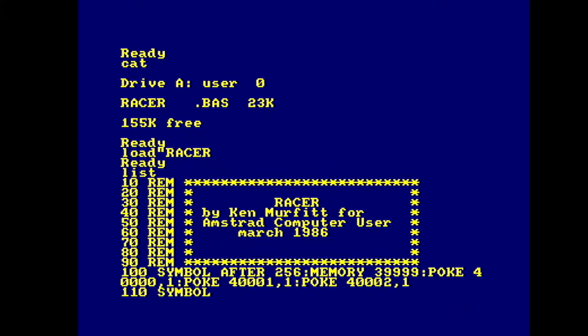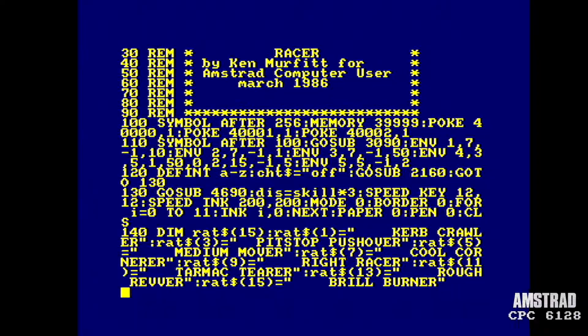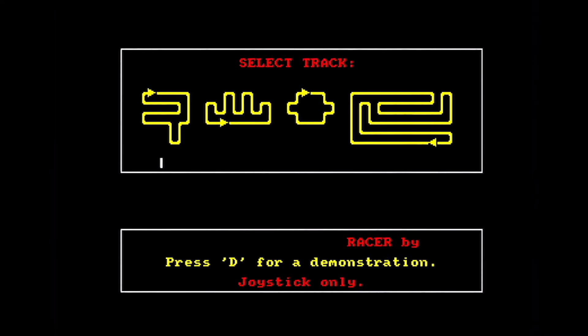You'd have to have quite a lot of patience to type this in, and there is no CRC checking either, as with some of the later listings in Amstrad Action. Let's start the game up: VESA by Ken Murfit, age 14, copyright 1985, although published in 86. Race along the track avoiding rival cars.